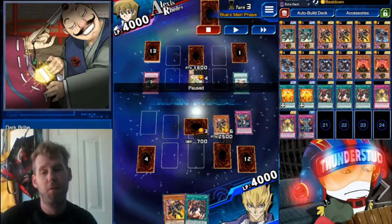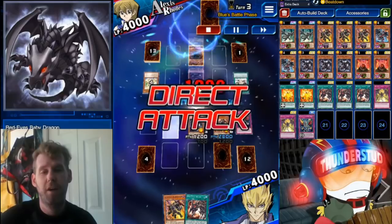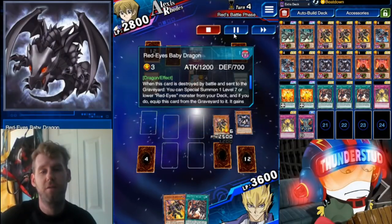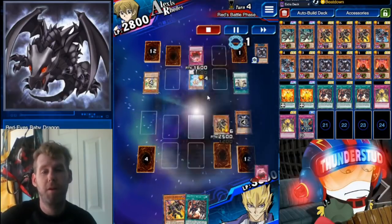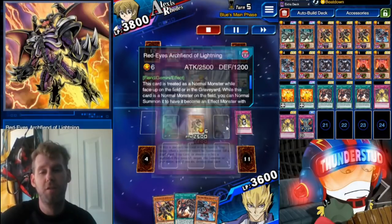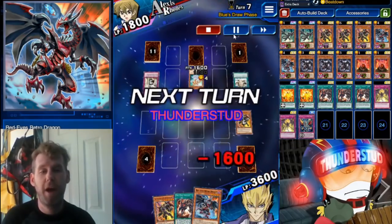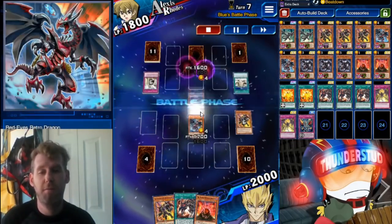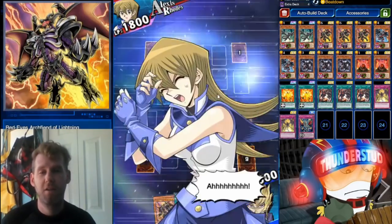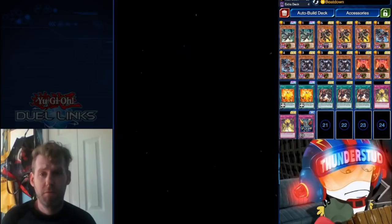He has an 1,800 monster and one more trap face down. When Return of the Red Eyes is destroyed face up, we special summon Archfiend Lightning, use Beatdown, and swing to break his field. He summons Sage of the Sky — Baby Dragon's effect triggers, but so does Divine Punishment, preventing Baby Dragon's special summon. He gains 1,000 life points and destroys our Archfiend Lightning. We use Spirit before his trap goes live to bring Archfiend Lightning back, normal summon him, but get hit with Scolding. With only a 1,600 monster left on his side, we summon our 1,700 monster, swing over, and normal summon Archfiend Lightning to swing for game.